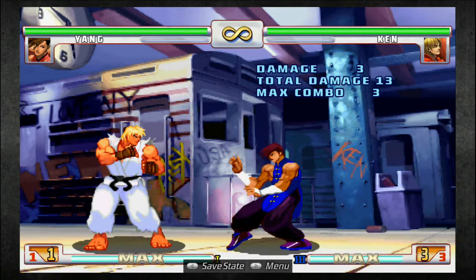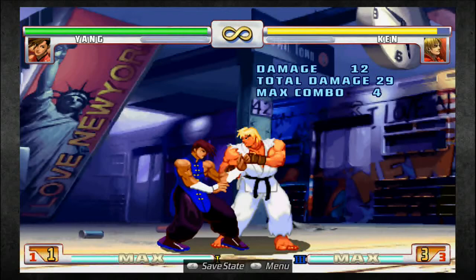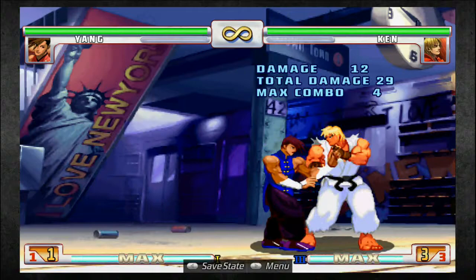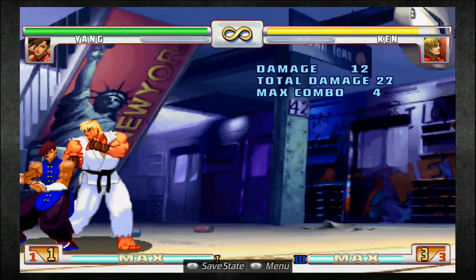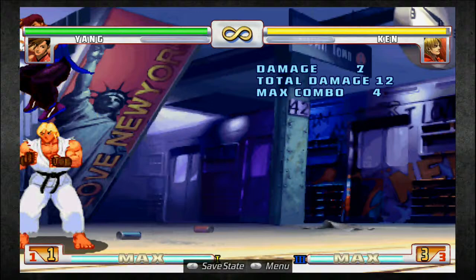Main bread and butter combos: crouch medium kick to Fierce Wreckers. You can see the damage on that is 29. That's going to be your main bread and butter. A lot of times you see people do more of a Street Fighter 4 combo which is stand fierce to the Wreckers, but you'll notice that actually does less damage, so I wouldn't advise that. Stand fierce might be slightly faster than close stand fierce into crouch medium kick, so if you need a faster punish, then I kind of get it.